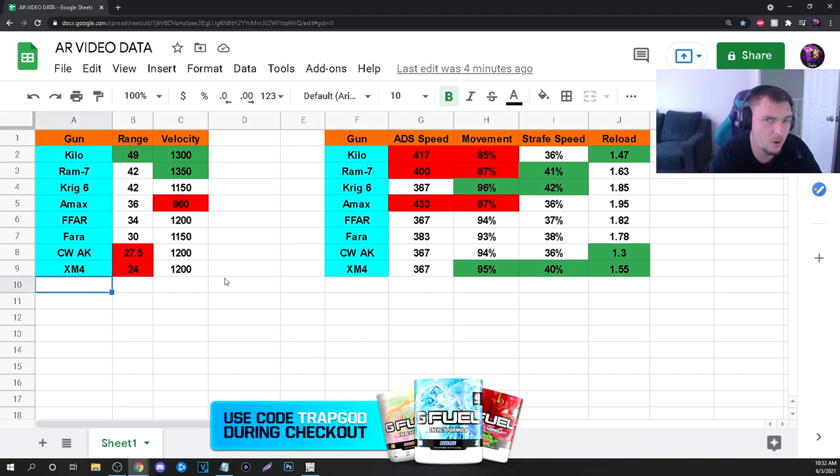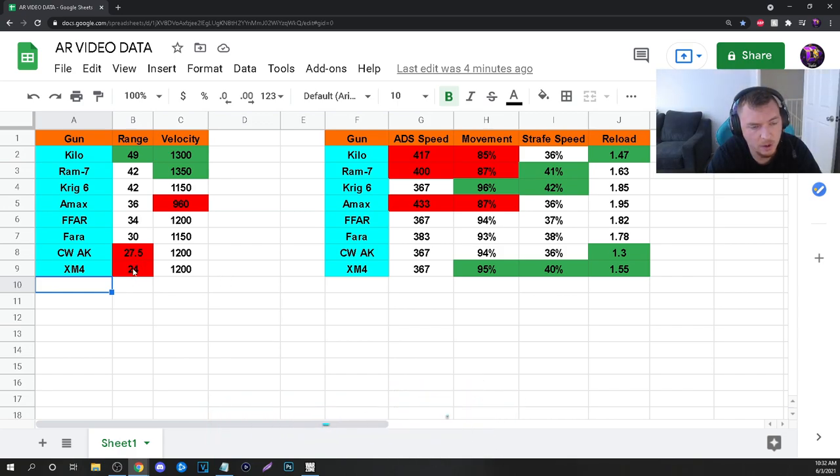As far as the range category, the big negative of the Cold War weapons is the only thing that improves their range is the agency barrel. With the XM4 you're only at 24 meters, about 27 yards. Their velocity is about average — around 1150 to 1200 for all the Cold War guns. In the velocity category, the Kilo is king, and the RAM-7 is also king, which is what helps the RAM-7 be a god-tier meta weapon right now. The Kilo is in a class of its own at almost 50 meters range, and the AMAX is pretty average in range while its bolt velocity is on the low end.